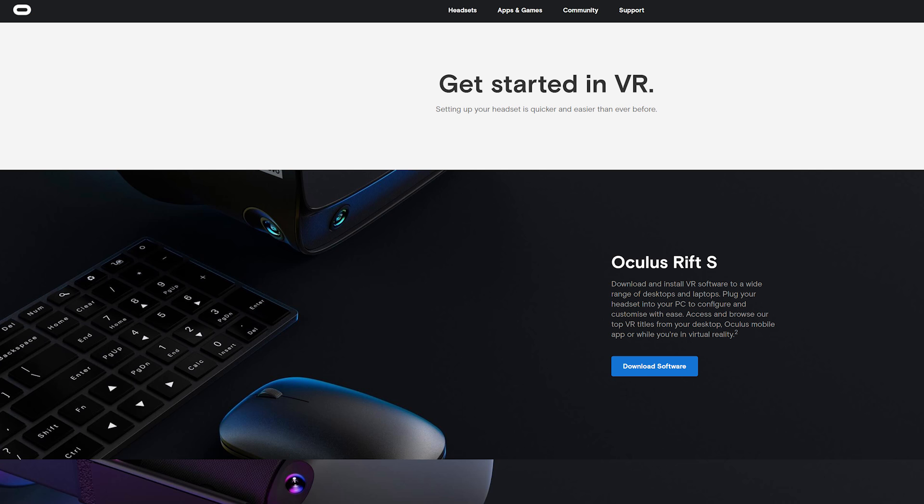Two more things to install on your Shadow machine: firstly, SteamVR — where else are you going to get the games? And number two, the Oculus software for PC. Okay, we're ready to jump into the headset.